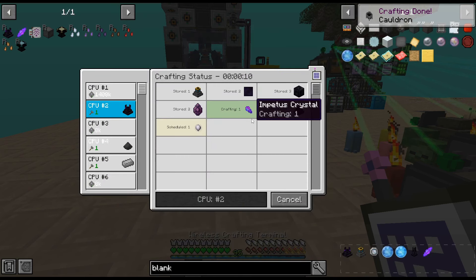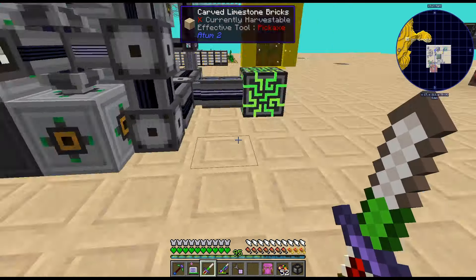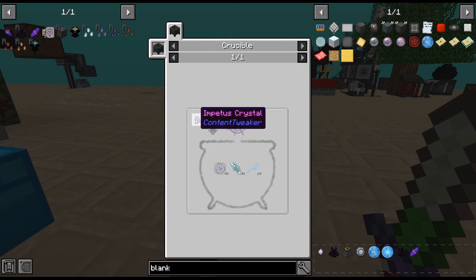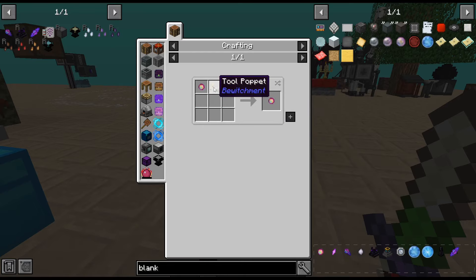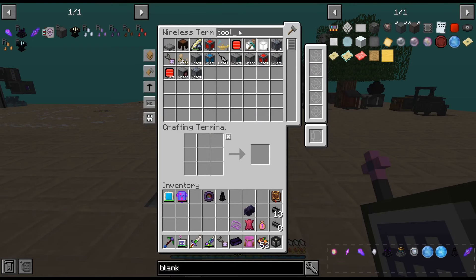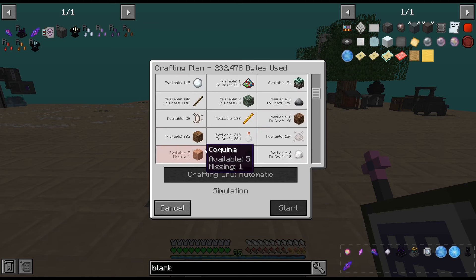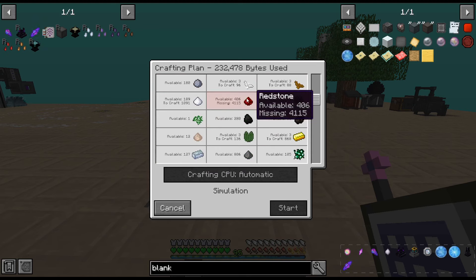I have no idea why I keep thinking it's a wand recharge pedestal. Also I have no idea why I'm getting all these crafting things since we updated the pack. The impetus crystal — I need to do primordial fragments and repair the things. Did I craft these up before I wrapped up last episode? I didn't. We're probably missing something, as we can see we're missing a few things — all redstone?